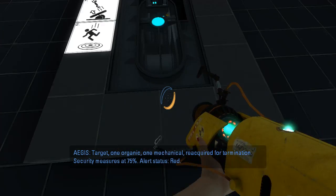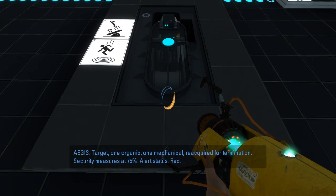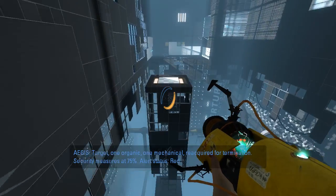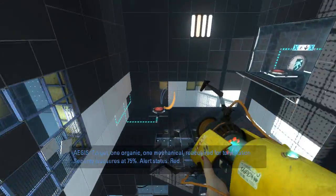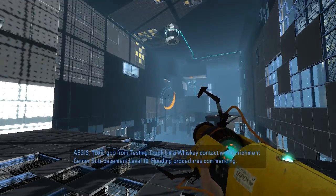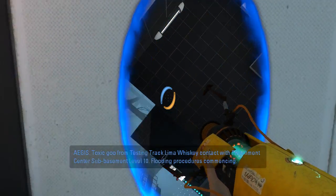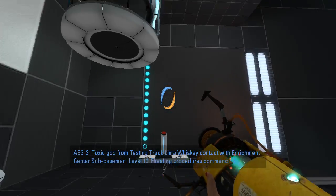One organic, one mechanical — required for termination. Security measures at 75%. Firewall status: red. Toxins from testing track Lima Whiskey — contact with enrichment center Slug Basin, level 10. Flooding procedures commencing.